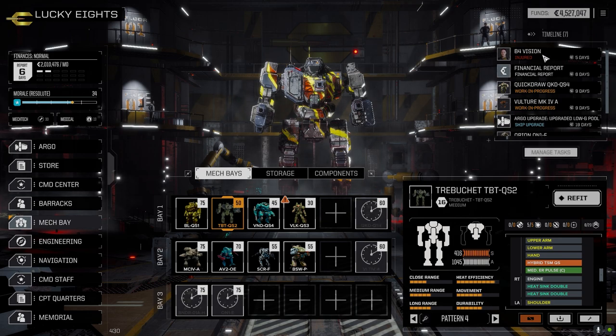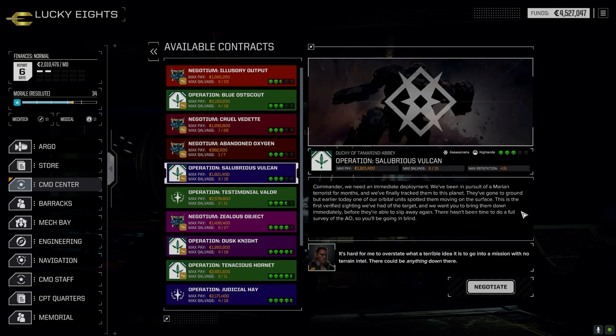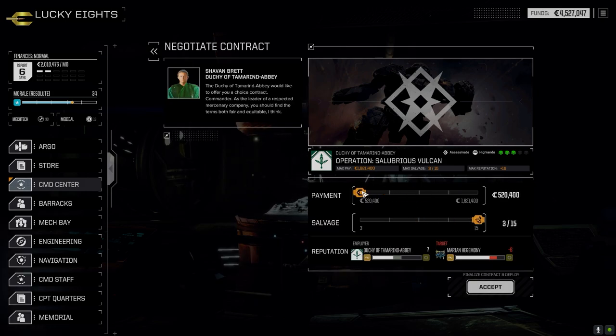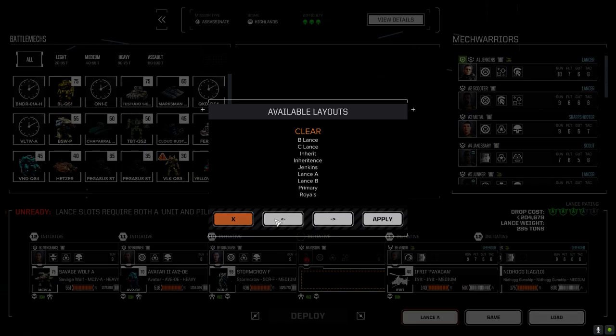We've got everyone back so let's take a mission. We're going to go after this battle against the Marians — three skull, straight-up assassinate mission. I'm going to go 3-1-2. I think we're going to take some C-bills on this one because the three extra parts we might get lucky, we might not, but I'd rather have the C-bills at this point. We're taking some good damage going into battle so I want to make sure we're mitigating as much of that as possible.